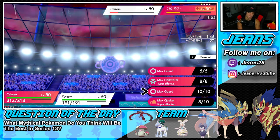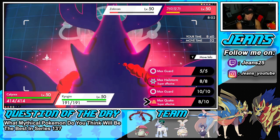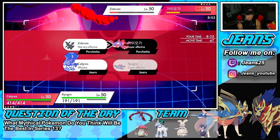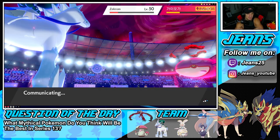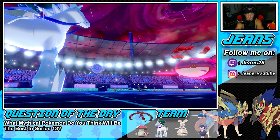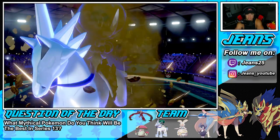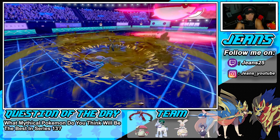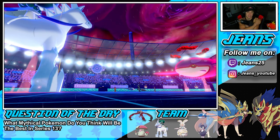From here I go into another Quake because even if Zekrom protects, we still KO it through the protect. We get a Chilling Neigh plus one on Calyrex and another Special Defense boost. Kyogre is now plus two on Special Defense and Calyrex is plus three. That protect did not matter. I really like that KO, but Zacian is still a problem - it's a real problem.